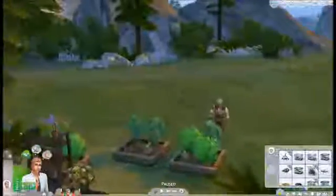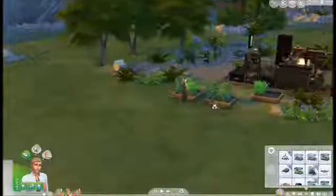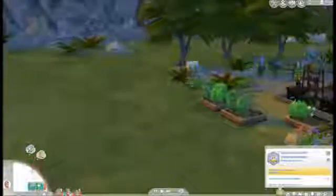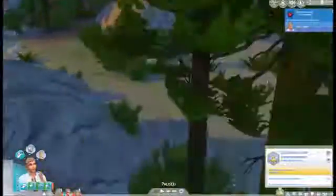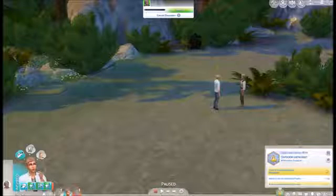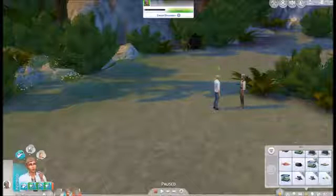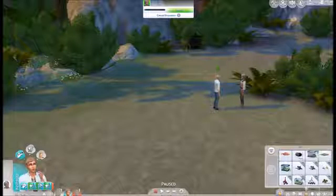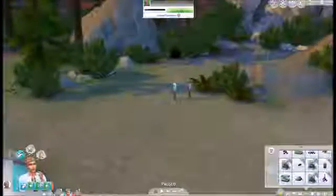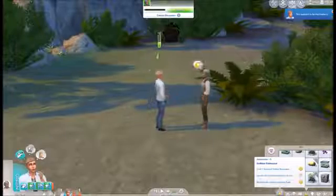He wants to befriend the hermit — let's go do that. Come and say hello to him. What is he going to say? Collect those insects. Where did he go? He's right there — go say a friendly introduction to him. My daughter is hilarious. Now what we have to do is identify plants — we don't want to do that one or that one. He can identify one of these plants right here.